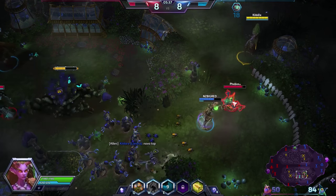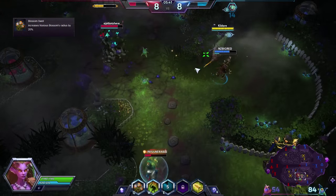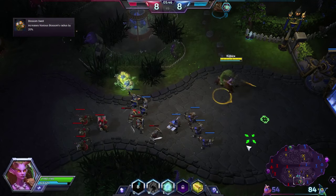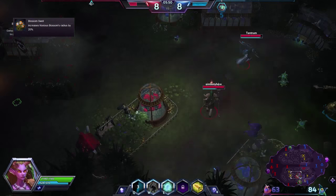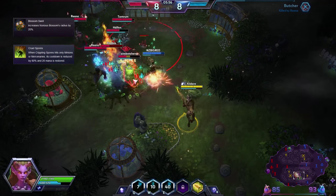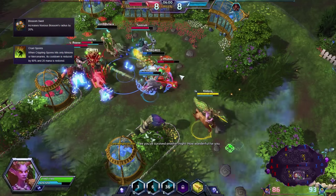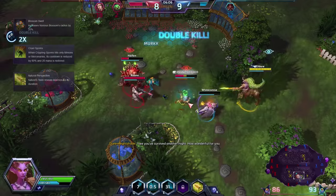For her first tier I would normally recommend Blossom Swell — I'd recommend this if you are struggling to land it, as it has a small radius, plus if the enemy team is grouped up you can land it on more enemies due to the increased radius. However, if you are confident in your skillshot ability, a possible option would be Cruel Spores to help lane clear and get neutral camps. If the enemy team has a stealth hero like Nova or Zeratul, then Nature's Perspective will help give the enemy a hard time.